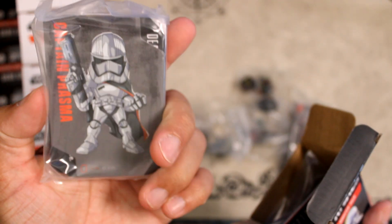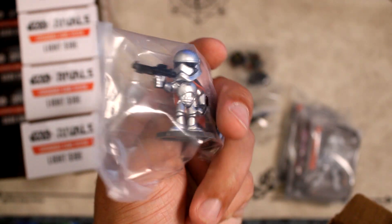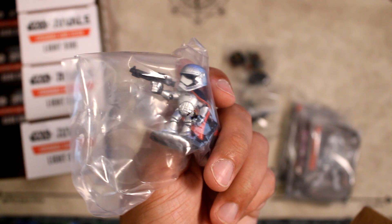Starting on the bottom row now. Next pull is Captain Phasma. I believe she's our first sequel character. She has a nice shine — I'm glad they made her silver rather than just gray.